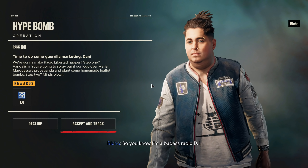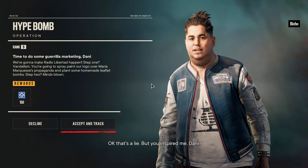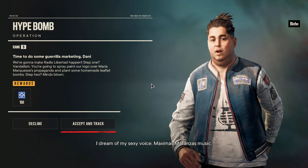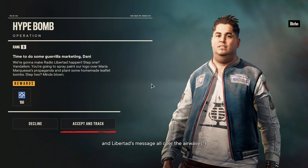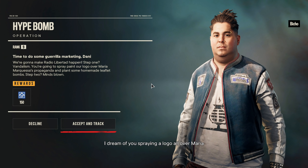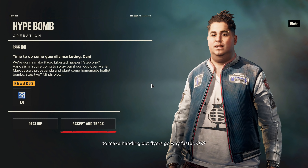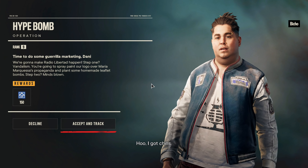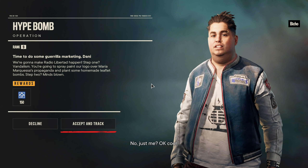Bisho pitches his plan: he wants to be a badass radio DJ — his words — and he's inspired by Danny. He dreams of his sexy voice, Maximus Matanzas' music, and Libertad's message all over the airwaves — Radio Libertad. He's also got spray paint and some bombs he made to make handing out flyers go way faster. Counter propaganda right into the machine. At least he's honest about what he is.